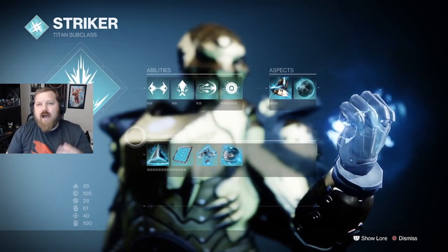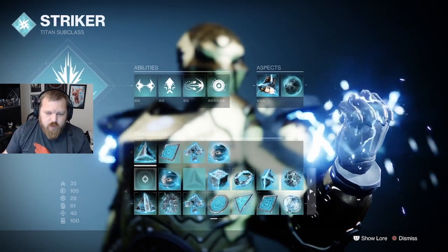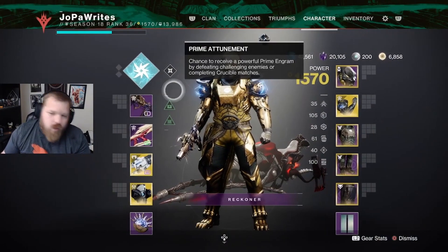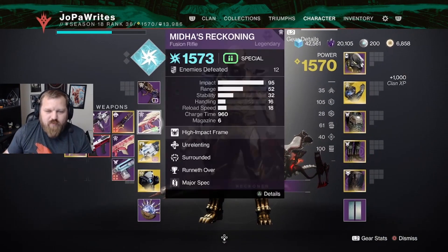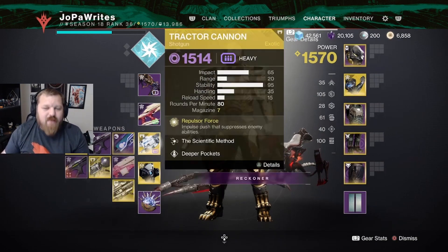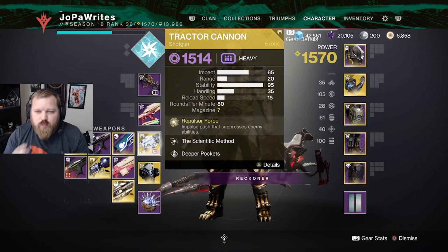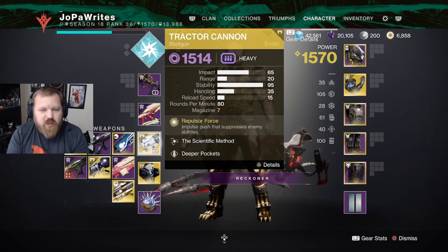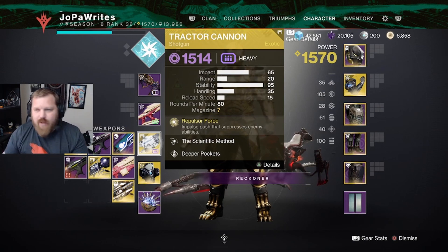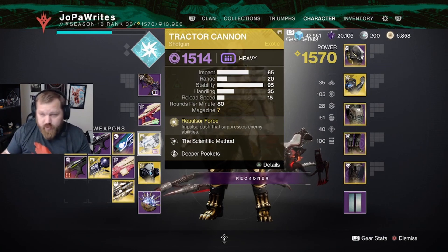The fragments I went with are Spark of Resistance, Feedback, Recharge, and Beacons — for staying alive, juicing my melee ability, and buffing my arc weapon when amplified. For weapons, these don't really matter aside from wanting a special arc weapon in that slot. I was personally rocking Tractor Cannon because I love big damage numbers. I ran a 100k nightfall with this build without champion mods, just using Tractor Cannon and Thunderclap, and it let me take down champions really quickly.